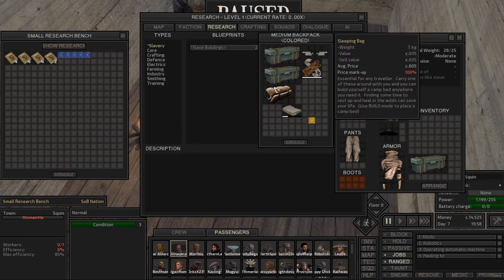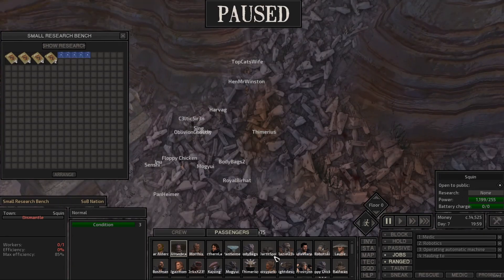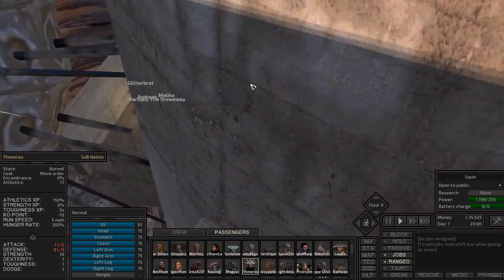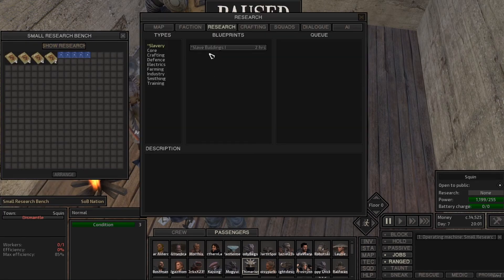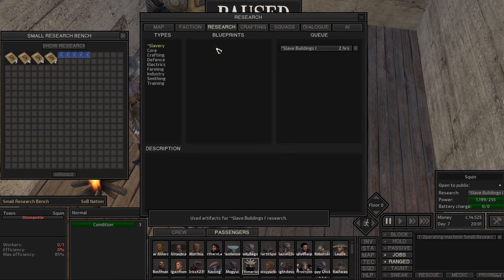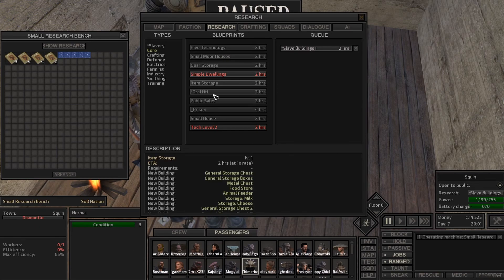Show research. I'm going to have some people up here — I think it's Tamaris. He's going to be our researcher — his job is to literally do this. He's going to research. Slave buildings, small shack, general storage boxes. Why are these called slave buildings? Core, hive technology, small more house, gear storage, item storage, food store.